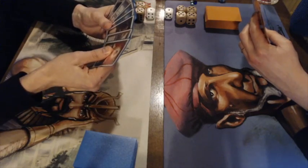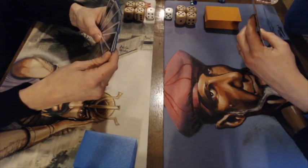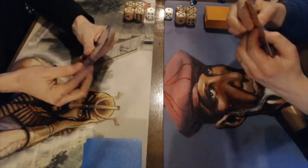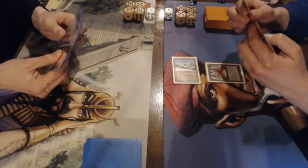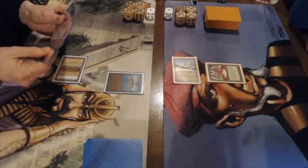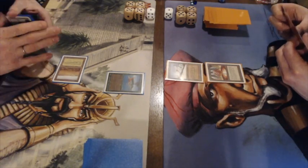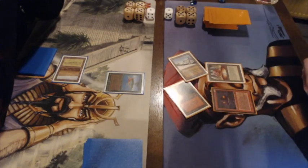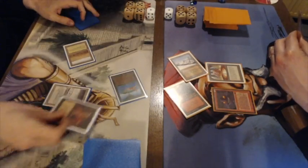Gideon is taking a mulligan. We see a hand with two Birds of Paradise and a Serendib Efreet — he's putting a card away. Interesting choice. Maybe he wants to keep his mana ramp because he has a Jayemdae Tome, wanting enough mana to use it. He's changing his mind and plays a Birds of Paradise — he also has a Demonic Tutor to tutor for an Ancestral Recall to get card draw going. Then a second land drop, and an Atog hits the board for Frank along with a Demonic Tutor.